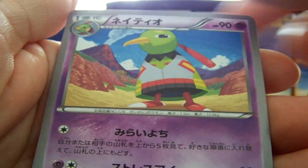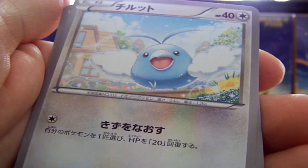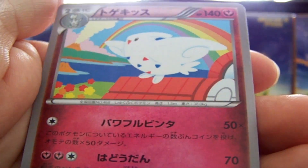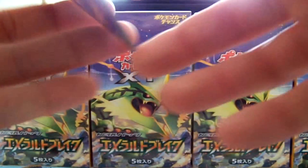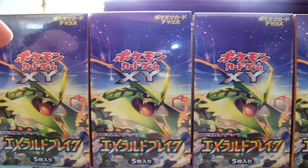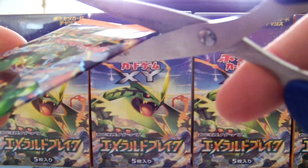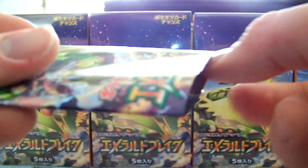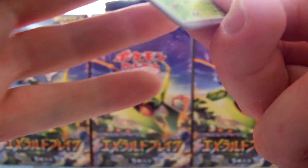We have a Zapdos, which is a new card for me. A Wurmple, Swablu, Glalie EX Spirit Link thing, Togekiss, and another scratch card — another non-holo. Not sure where these holos are going to be. I mean, they have to be in here, right? I've never seen an ADIOX box.